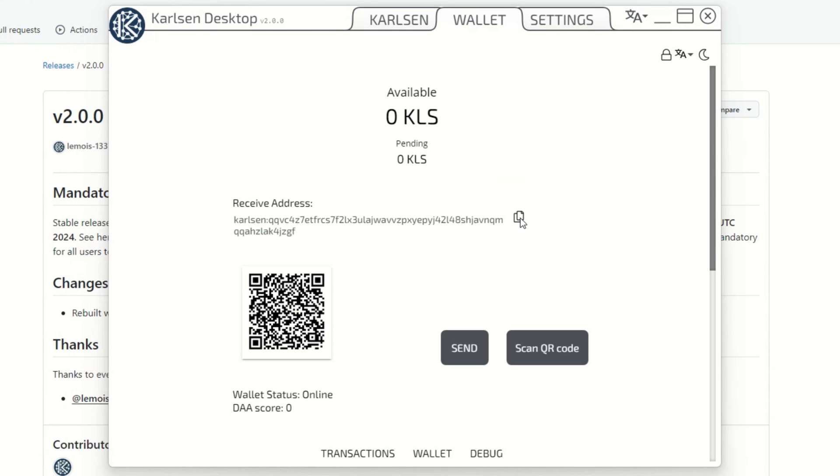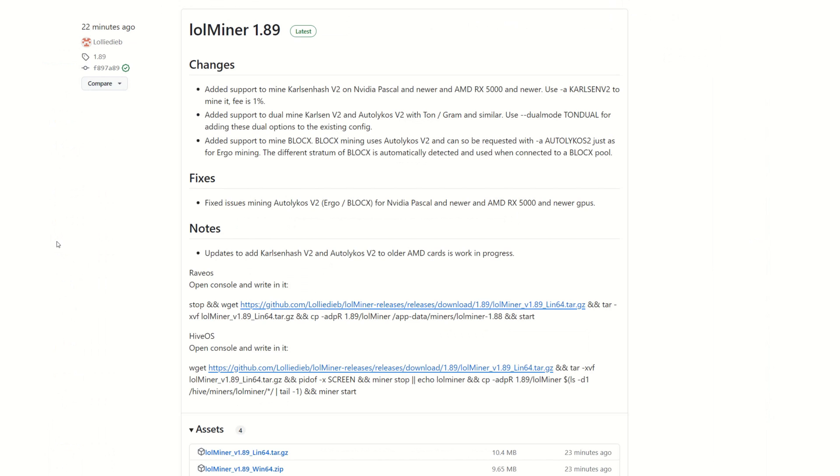Once you have your wallet address set up, you need a miner. LOLMiner version 1.89, the latest, added support to mine Karlsen V2 on Nvidia as well as RX 5000 and newer AMD GPUs. So the 5700 XT and newer plus all those Nvidia GPUs can use LOLMiner for this latest hard fork. This is pretty much the same as FishHash, so if you've mined Iron Fish since it forked, you'll use the same overclock settings.